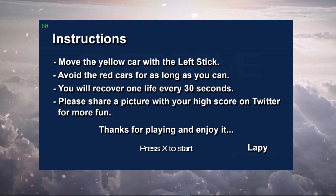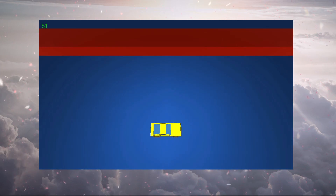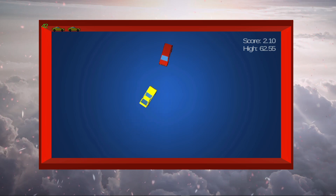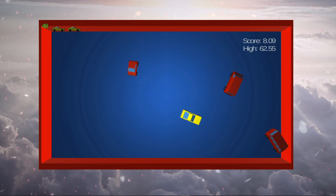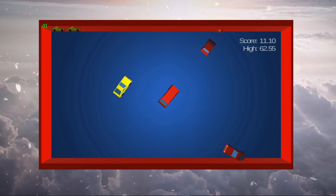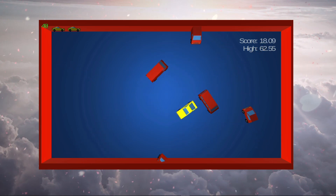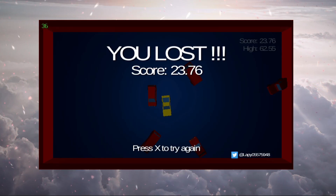Instructions: move the yellow card with the left stick, avoid the red cards for as long as you can. You will recover one life every 30 seconds. Please share a picture with your high score on Twitter for more fun. Thanks for playing — press X to start. So you have to avoid the cards and basically just survive. I have two lives in the upper left corner, and if you hit a card you'll crash — that's one life, there's two lives gone.